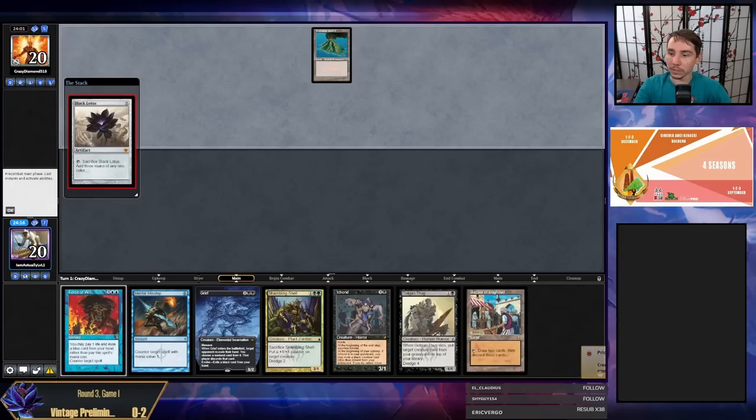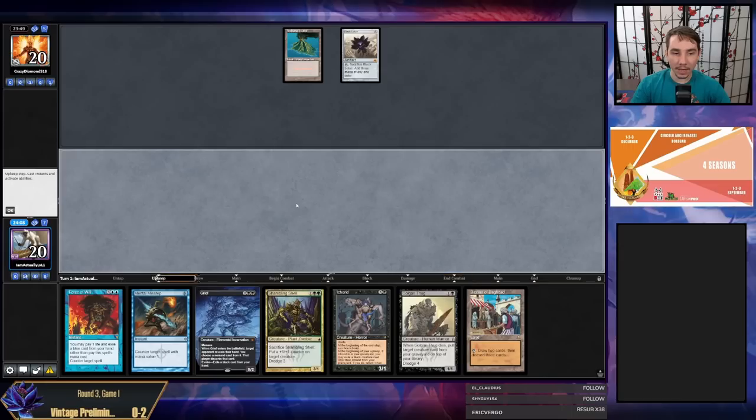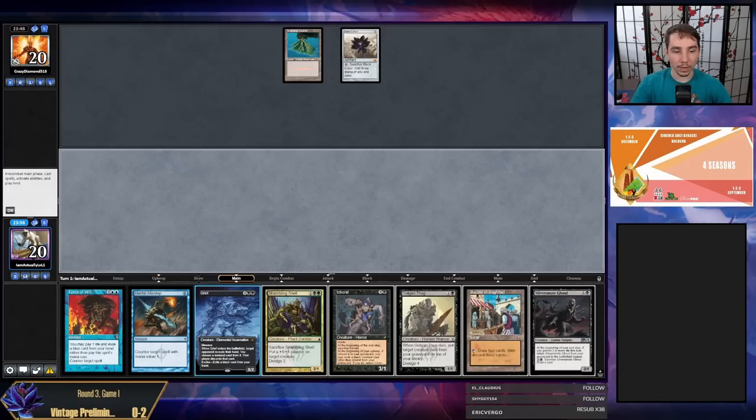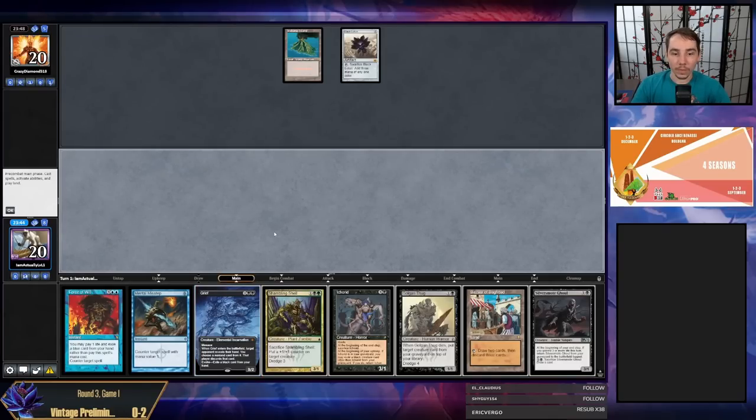Volcanic Island and Lurrus from the opponent — maybe some kind of Breach Lurrus stack. Should be interesting. Black Lotus — brutal. A seven-card Black Lotus hand. Do we beat it with our Force Bazaar hand? A question we have to ask ourselves: are we going to be casting Grief before we activate Bazaar, or casting Grief with Bazaar trigger on the stack? Those are things I don't know — different with Bridge from Below, which most modern Dredge lists don't run anymore.